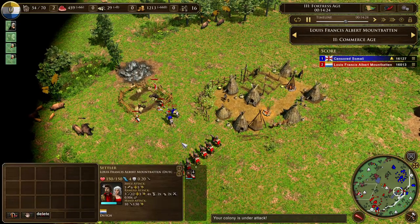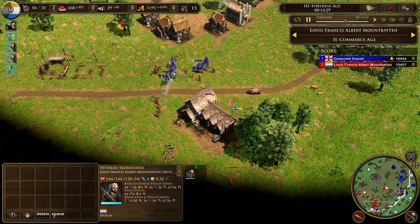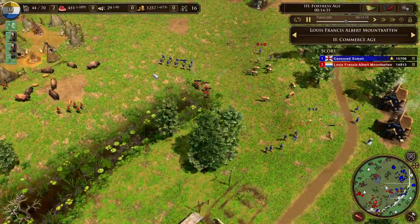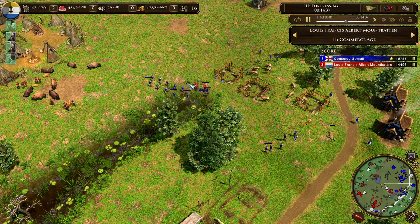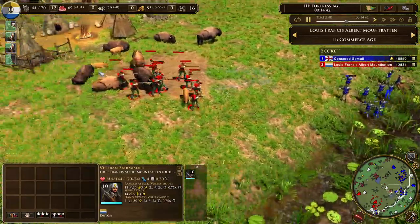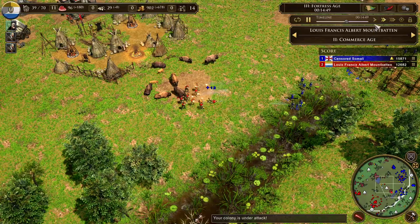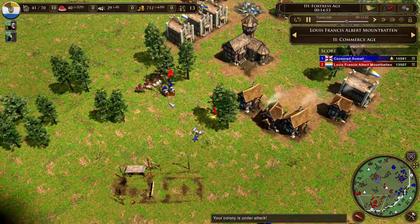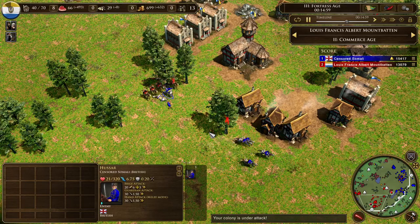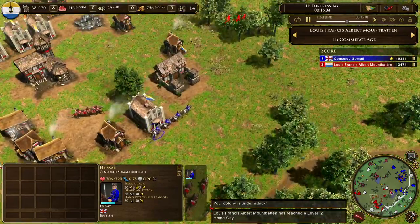He's tired of hussars killing his villagers and wants to build a town center to defend them. Building it a bit further over here would be slightly better to cover more ground. Five villagers vs two hussars — can they kill them? Probably. Those two hussars did some really great damage and more villagers are being sent in.